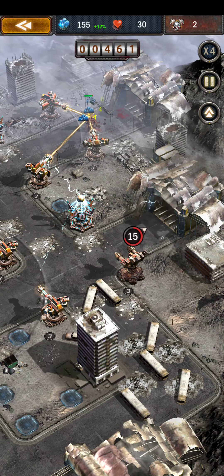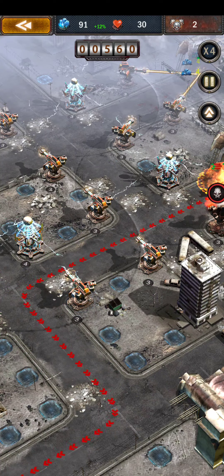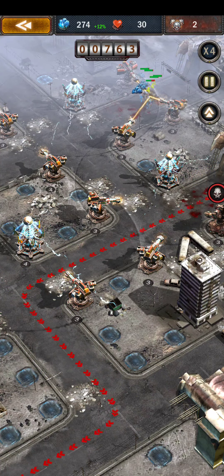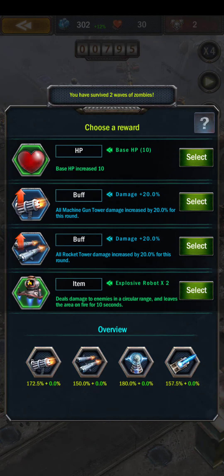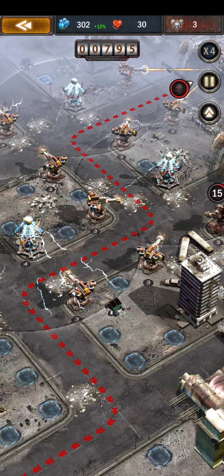Zombies are now coming out of the main gate and this secondary gate. I'm getting all my base defenses up to level three and just watching them do their thing. I got some items — I don't use machine guns, so ignoring that. 20% rocket damage is a pretty solid item, so we're going to go with that.